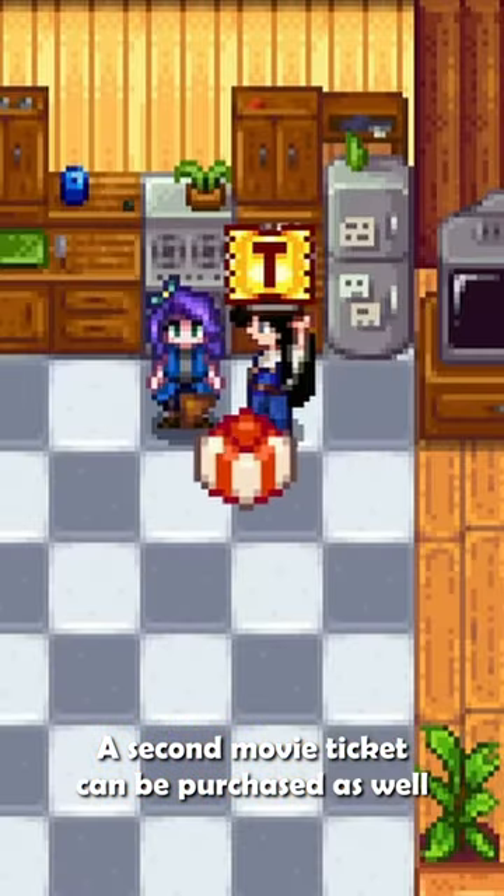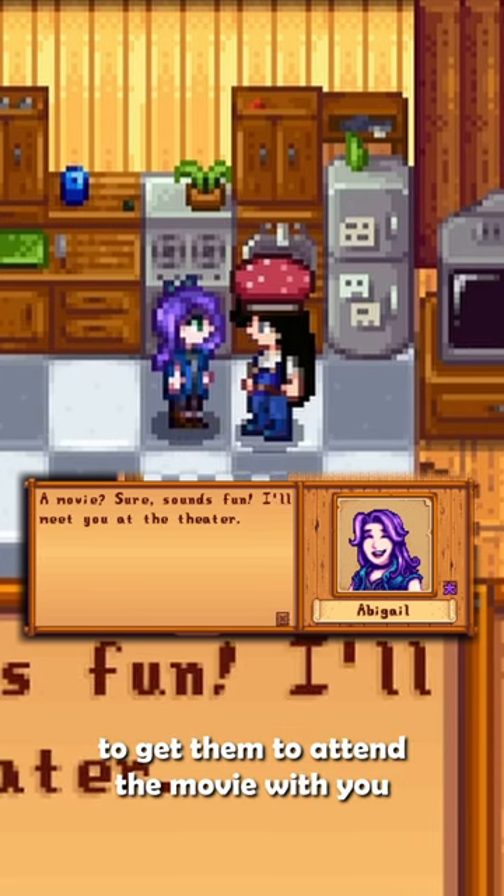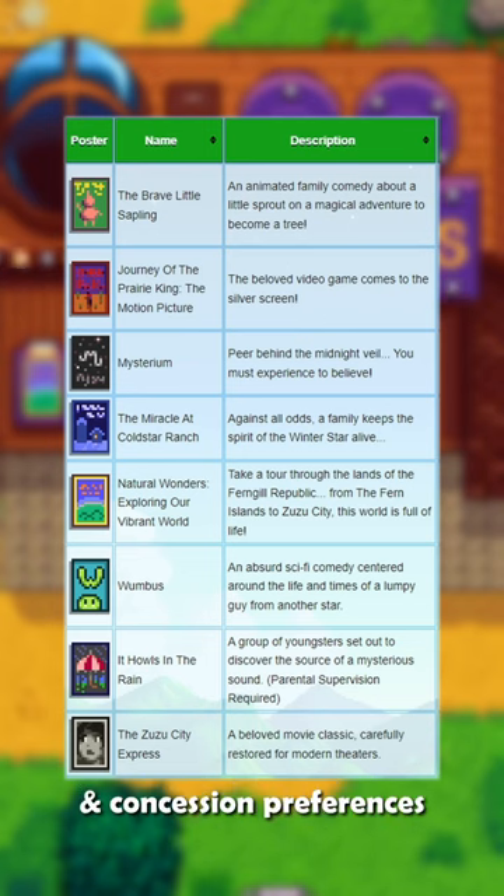A second movie ticket can be purchased as well and given to a villager to get them to attend the movie with you. Each villager has different movie and concession preferences.